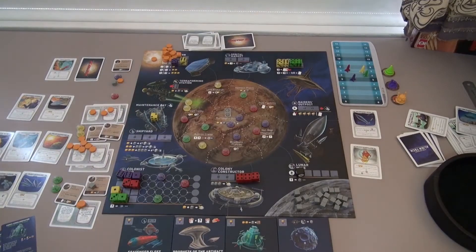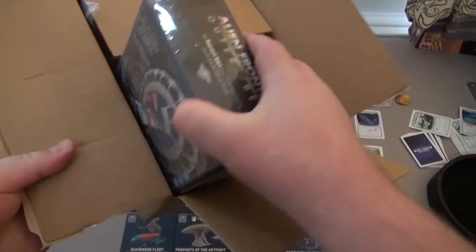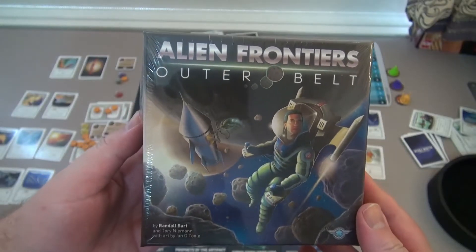G'day Tragic here. Whoa, look at this! It's another little box! A little tiny box! What could this little tiny box be? Can I open this? Holding it in this weird way. What is in here? Boom! Alien Frontiers: The Outer Belt.